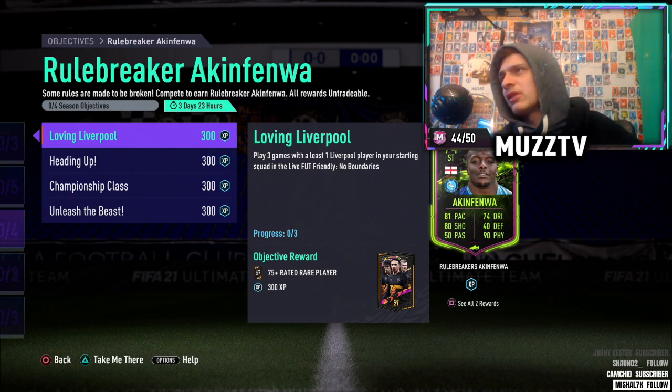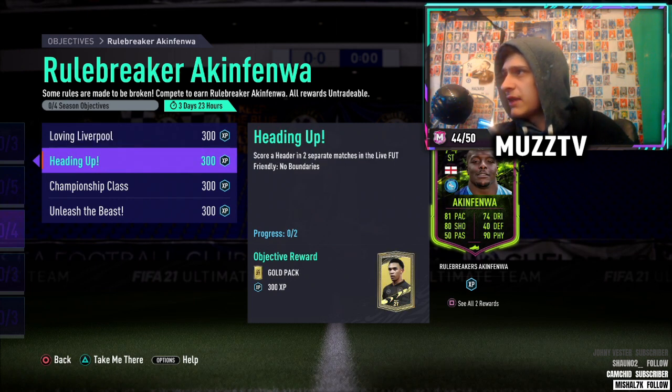With these 'how to do it as fast as possible' guides, I try to get a player to link two or three of them together, sometimes all four. First: play three games with at least one Liverpool player in your starting squad in the No Boundaries Friendly mode — that's very easy. Next: get a Liverpool player to score a header in two separate matches. That might be a little bit harder. If you're struggling, maybe message your opponent and say let's help each other out.